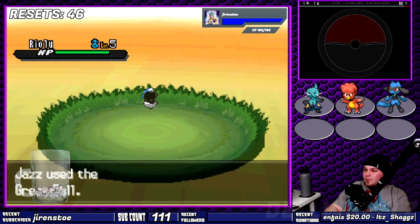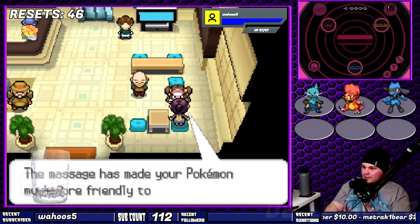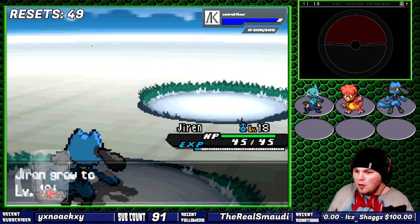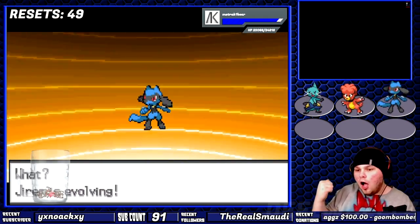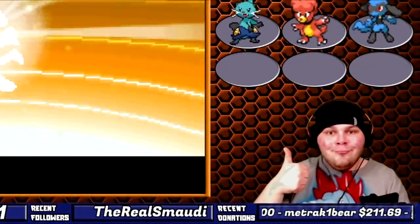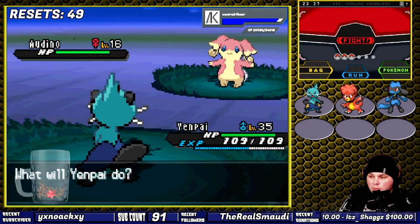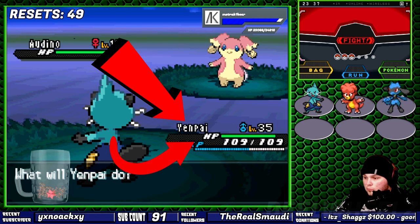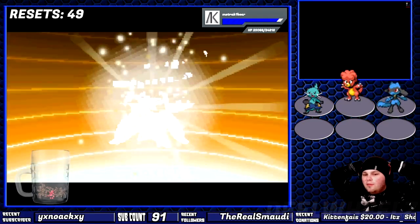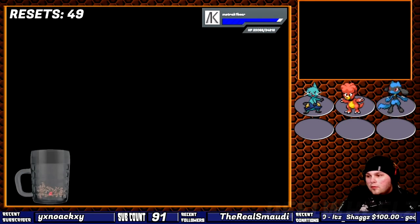Riolu into Lucario has very great potential for becoming a crucial member of the team, and evolving it using an Exp. Share — I have no shame in admitting — is my strategy. Before hitting level 20, 18 to be exact, Lucario is ready. My starter's name is now Yenpai, and he evolved into Samurott, which is incredibly awesome.